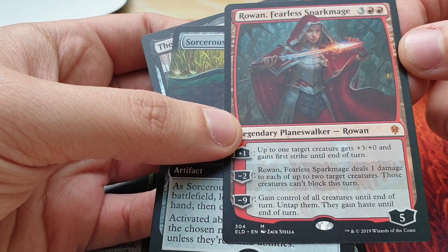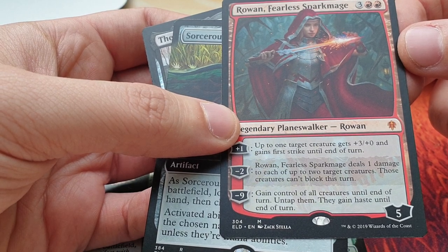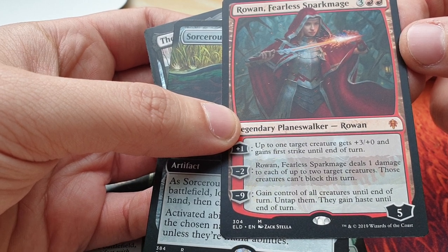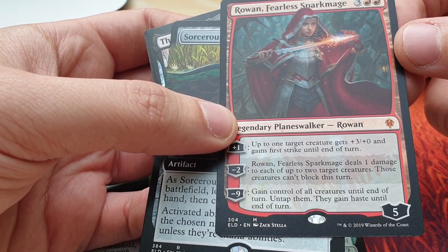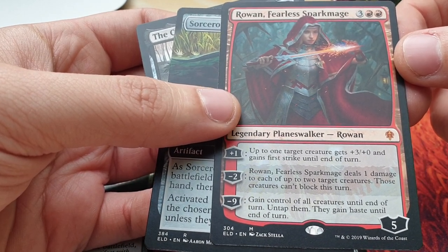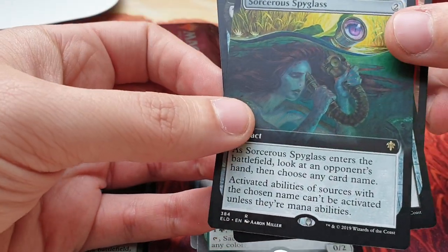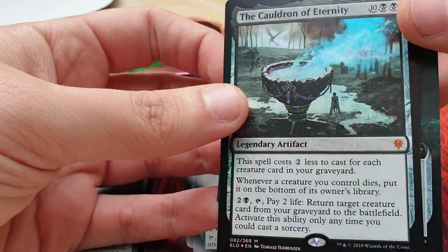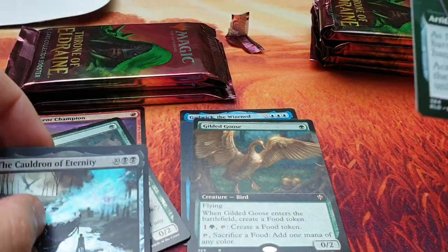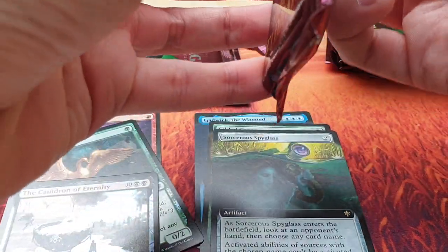Rowan Fearless Sparkmage: five mana, plus one — up to one target creature gets plus three/plus zero and gains first strike until end of turn. Minus two — Rowan deals one damage to each of up to two target creatures; those creatures can't block this turn. Minus nine — you gain control of all creatures until end of turn, untap them, they gain haste. This is strong, I like it. The Cauldron of Eternity foil is even better.